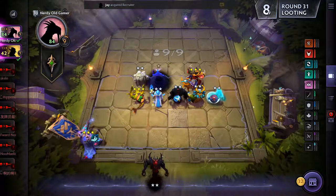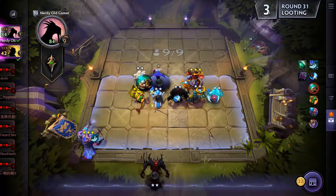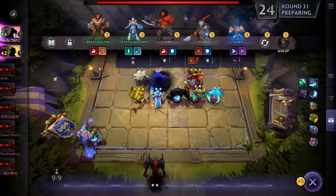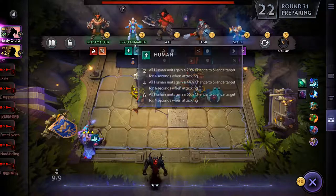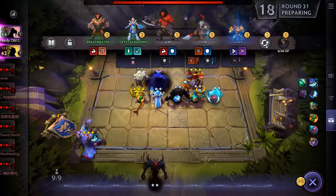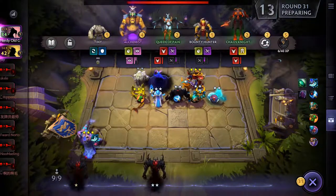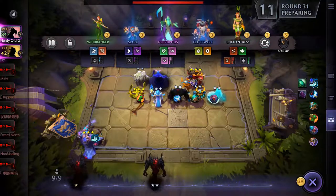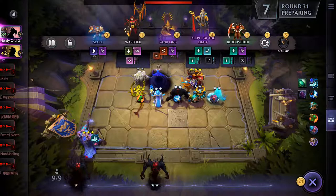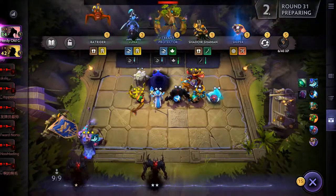Alright, grab Mechanism and stick it on you. We're going for Shadow Fiends now — I don't care about Crystal Maiden anymore. There's a Shadow Fiend — we'll just roll here, doesn't really matter so much.